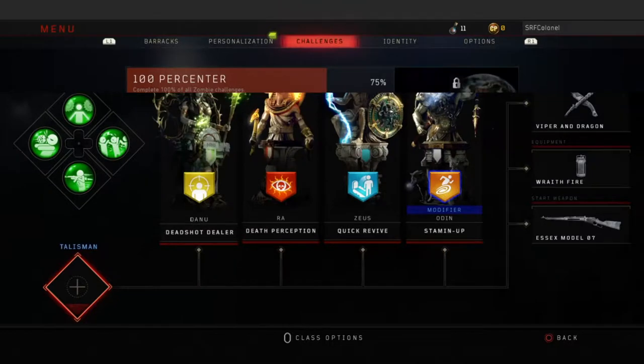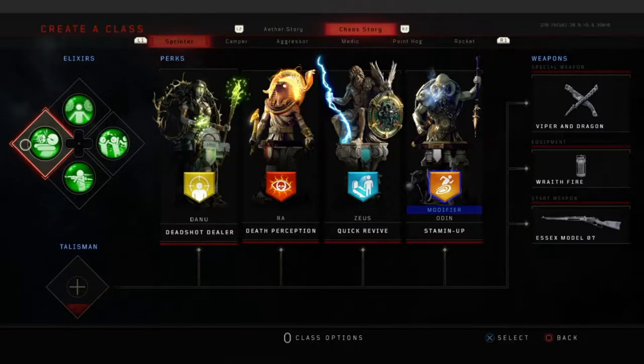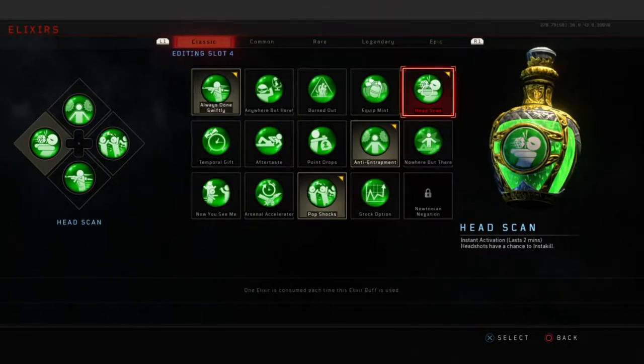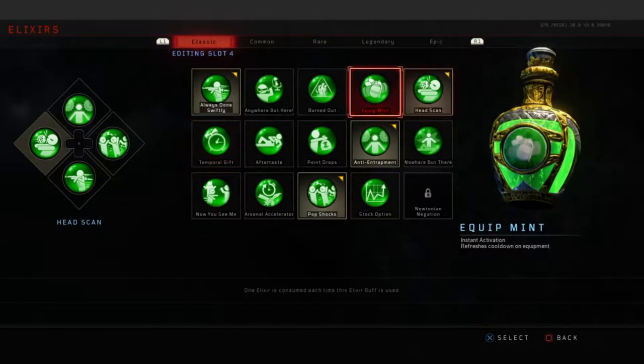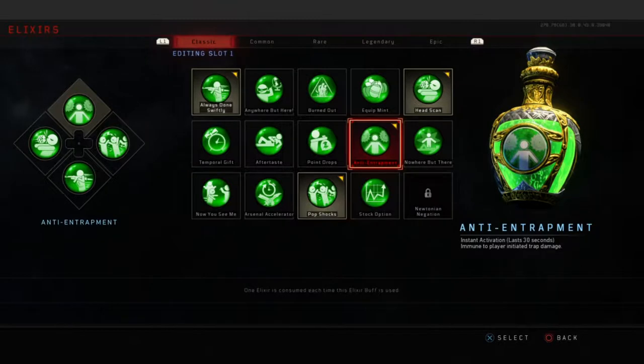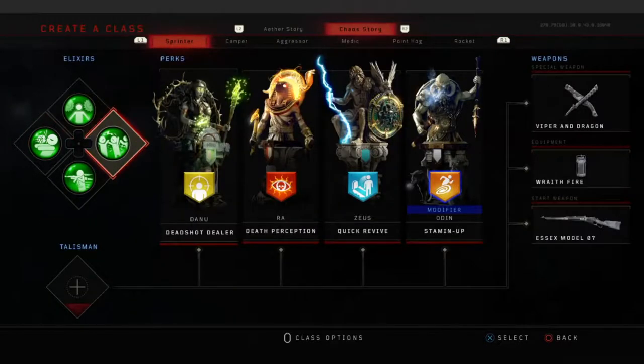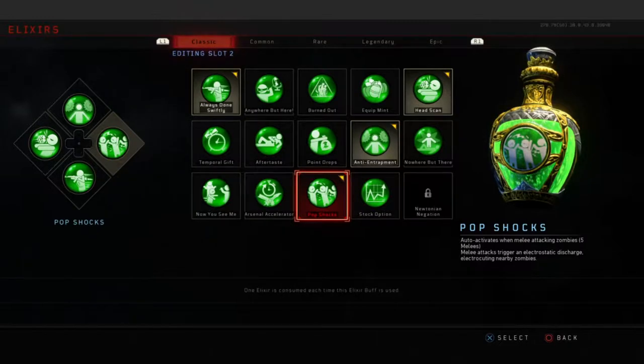So what we're working on here is our sprinter, runner, or trainer build. Starting off with the elixirs, we're going with Head Scan — headshots have a chance to insta-kill. I cannot tell you how useful that is when you're using the Essex. Second up, Anti-Entrapment — immune to player-initiated trap damage. This is going to come in handy running back and forth on bridges, just putting your back to a trap to handle one side at a time.